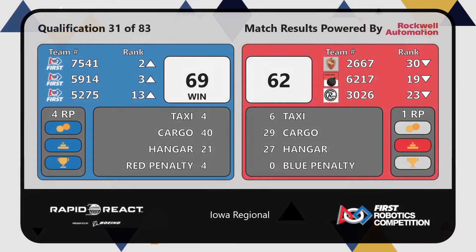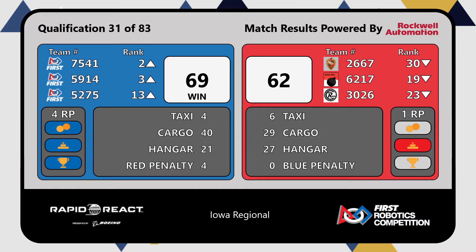61-69 to 62. Blue Alliance, 4 RP. Red Alliance, 1 RP. They're from the hangar bonus.